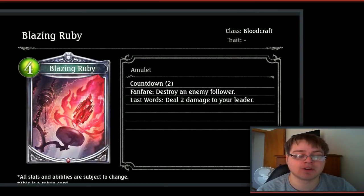Then of course Blazing Ruby is the 4-drop amulet. Countdown 2. Fanfare: destroy an enemy follower. Last word: deal 2 damage to your leader. This one is just the destroy enemy effect, which I don't mind. It's nice to have the versatility, but I think Sapphire will see the most play overall, unless you really need this for control.